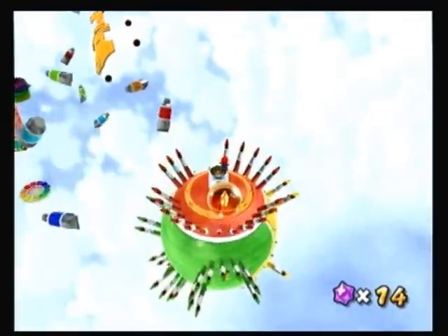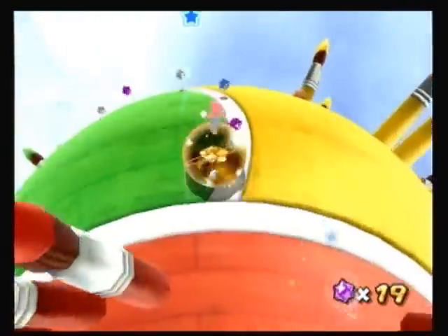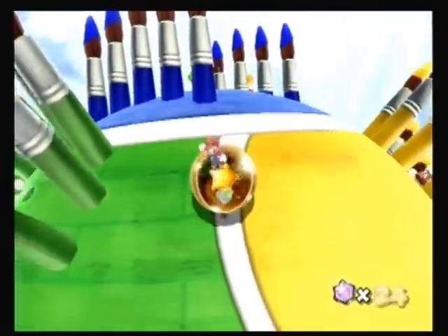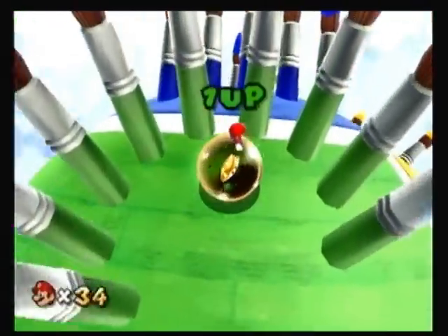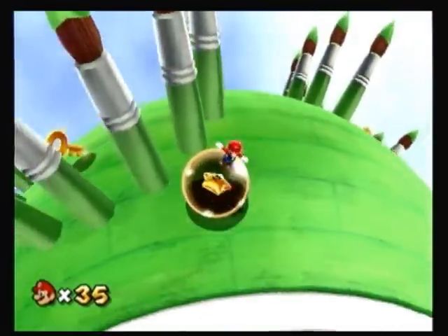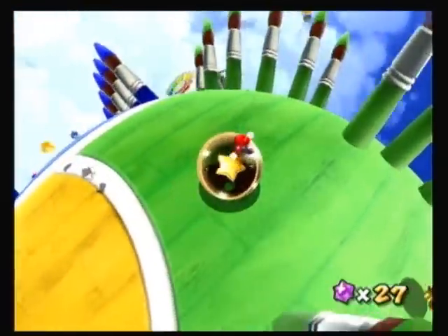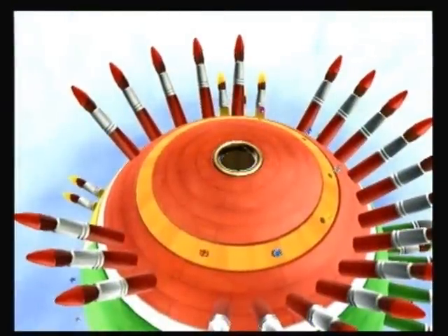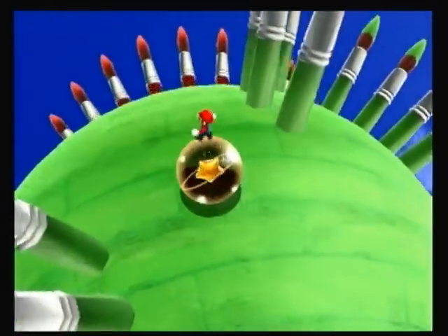This thing looks like a big tennis ball with pens or paintbrushes coming out of it. I want to stay in the green area — the green area has the key, I think. But it also has a one-up. After I stomp some Goombas with the ball. Just got to remember where all this stuff is. There's the key — now how do I get to it?